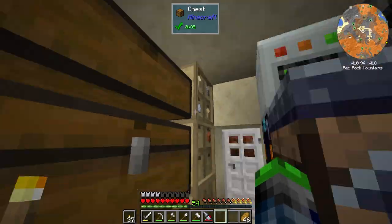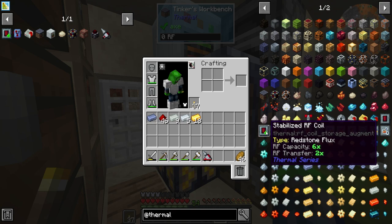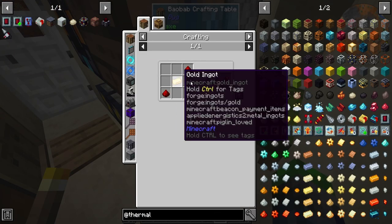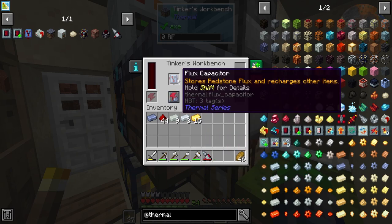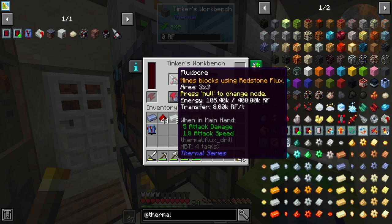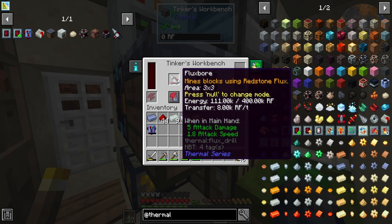If we switch over to augment mode — bam, three million RF! Holy crap, I did not expect that much. I believe the other augment multiplies the RF capacity by six and also makes the transfer rate faster. This one does a times four, so we'll have a times ten storage on this thing. Let's try both — three million RF, then back over... okay it doesn't stack, but we can put this in the Flux Bore for 400,000 RF.